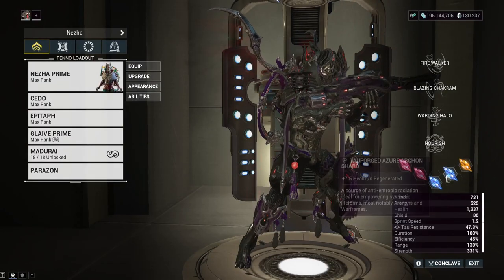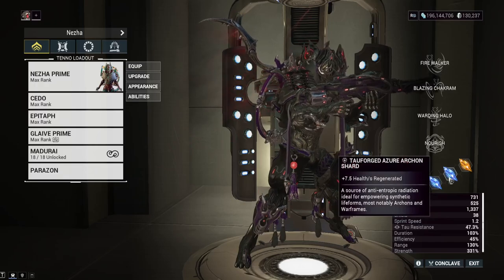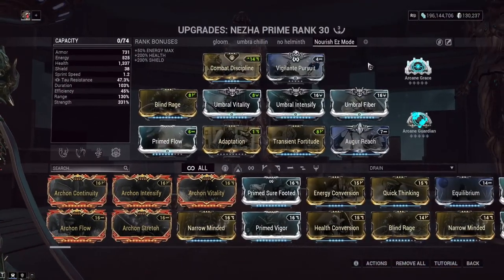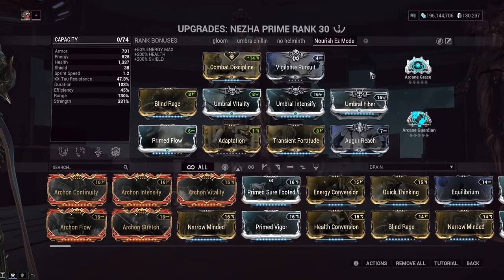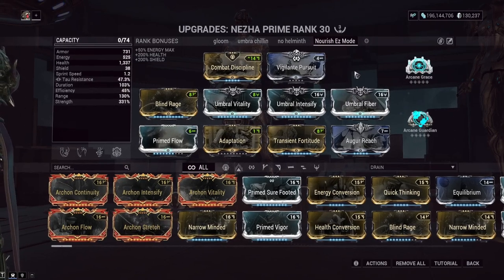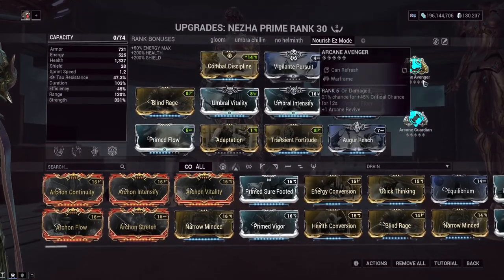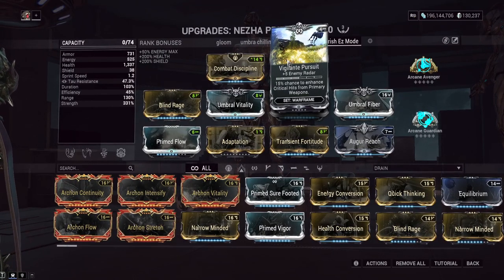We've put on two Tau health regen shards, giving us 15 health regeneration per second with no other bonuses, plus one casting speed Tau shard. In normal missions we are so tanky it barely matters, but at higher levels that 15 health regen per second doesn't hold up as well, so I added Arcane Grace for higher levels. This build is very flexible — if you're playing a lower level mission and don't need Grace, you can swap in Avenger instead. With Vigilante Pursuit on here as a filler mod, Avenger will push your weapon crits up a tier.